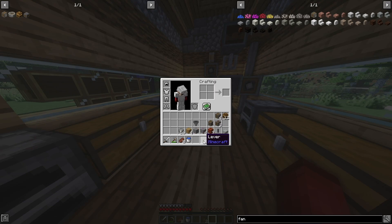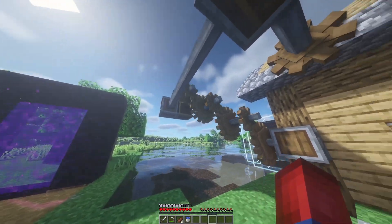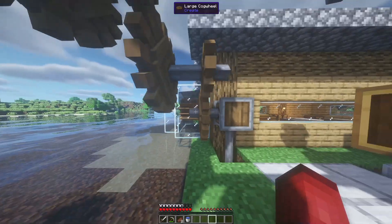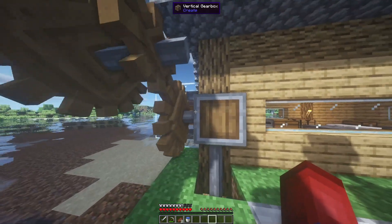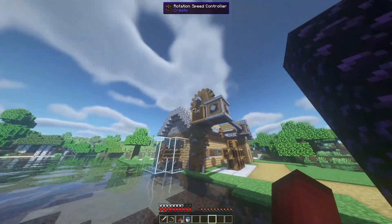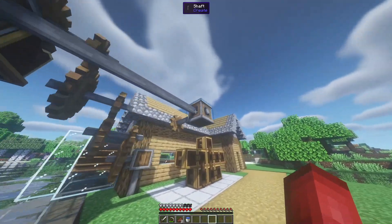Let's head outside. I've done some reconstruction here — it pulls from my water wheels outside, goes underground to here, through shafts to a vertical gearbox, and I've used my gear trick from episode two to speed things up. Then it goes into the rotation speed controller, which I've set to four RPMs, and gets sent over to the build area.